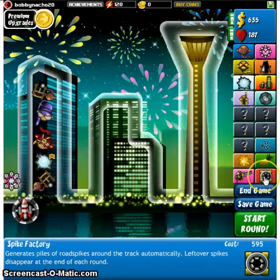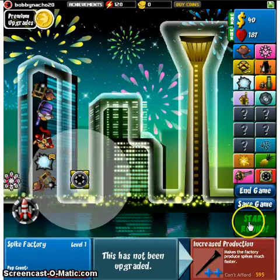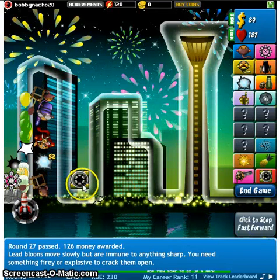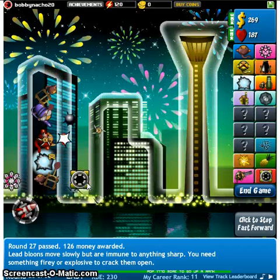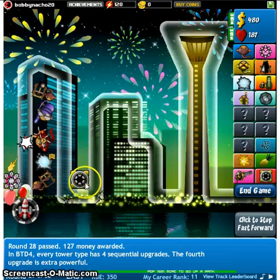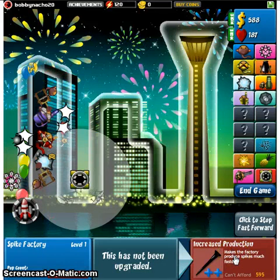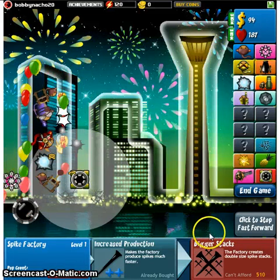Alright, Spike Factory. Here you come, buddy. Let's place him right here. Save game, since I just put down a tower. You didn't produce anything. Oh, never mind me. Fashion production. Thank you. Bigger stacks, so nice.